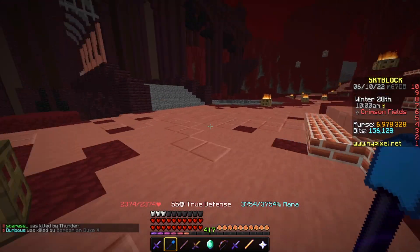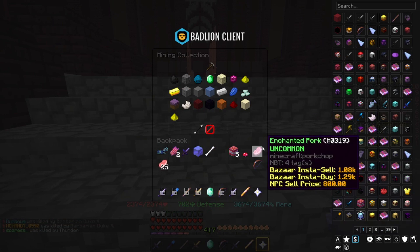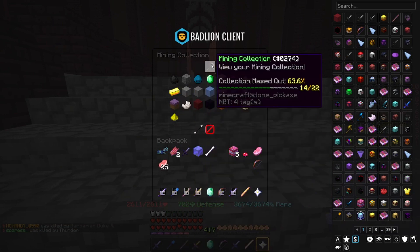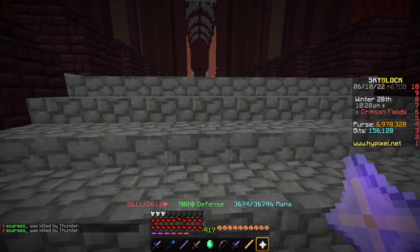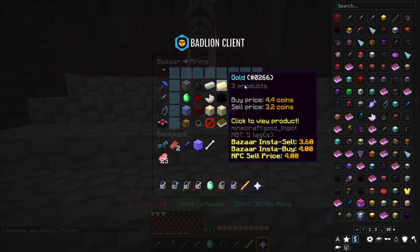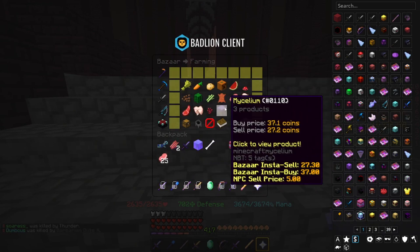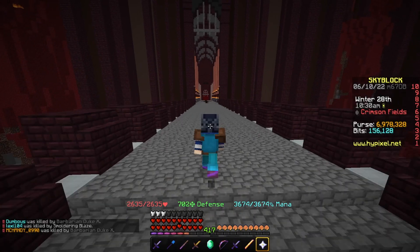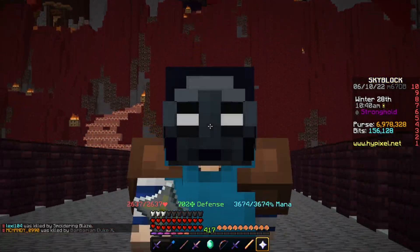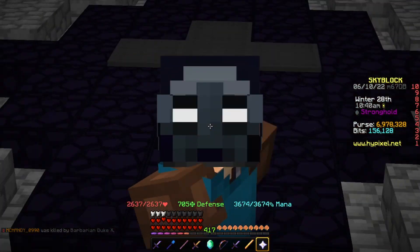The two things we're going to be looking at are the mycelium and red sand collections. What bugs the living hell out of me is that mycelium is listed as a mining collection, okay? Mining collection. Same with red sand — also a mining collection. But if you go to slash Bazaar and the mining collection, red sand is there but mycelium's not — it's in the farming collection and requires farming fortune to mine. Why is it in the mining section if mining fortune does nothing to it and it's in the farming section of Bazaar? That annoys me beyond belief.